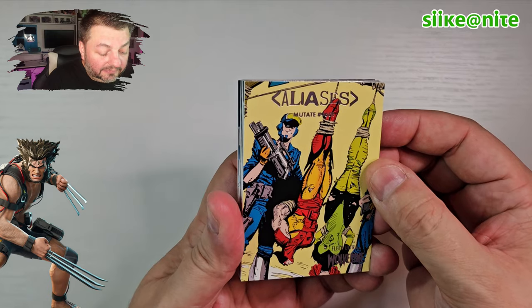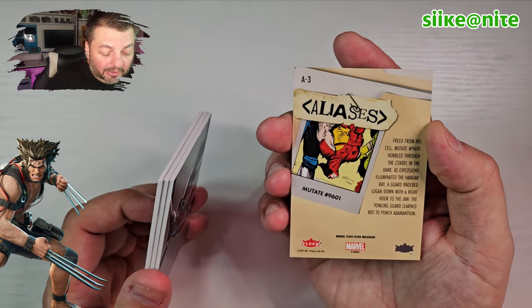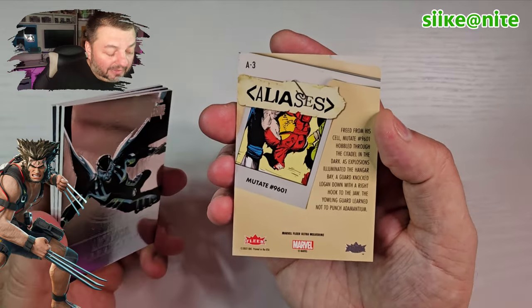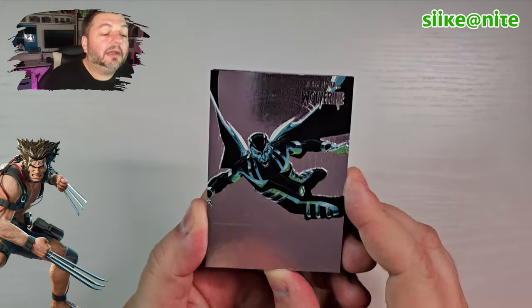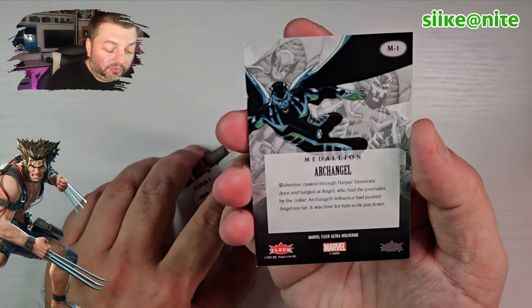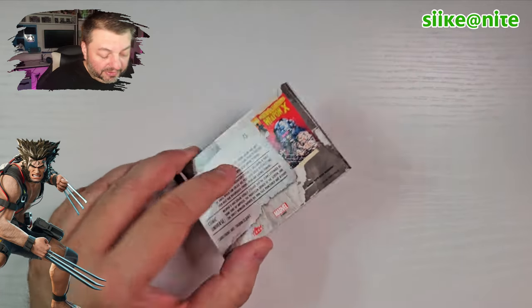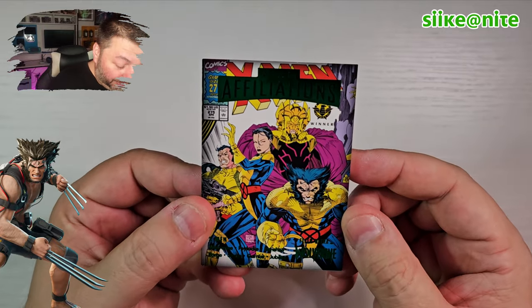We got an Archangel medallion — and this is the version of him from Uncanny X-Force, when he was kind of the reincarnation of Apocalypse. He had the Death Seed and all that stuff and he had his own horsemen. And then we got team affiliations — this is Jim Lee artwork! That's awesome that they put Jim's stuff in here. Classic cover too — number 275. Jim Lee has drawn the number one selling comic book of all time: X-Men number one, written by Chris Claremont, in the early 90s.